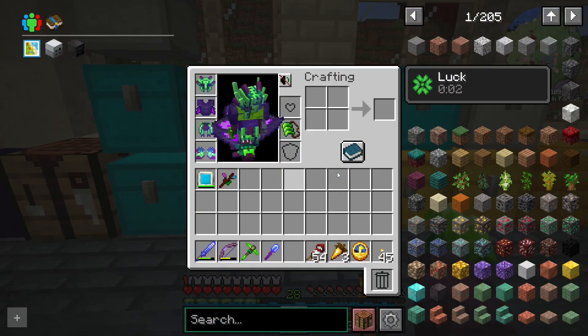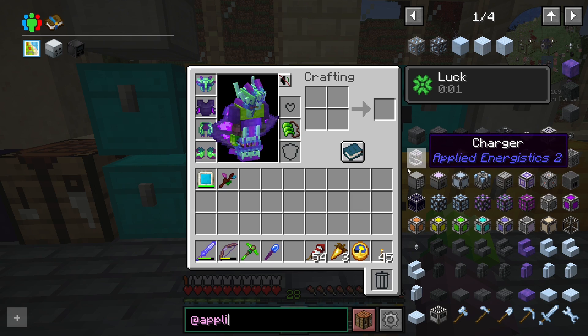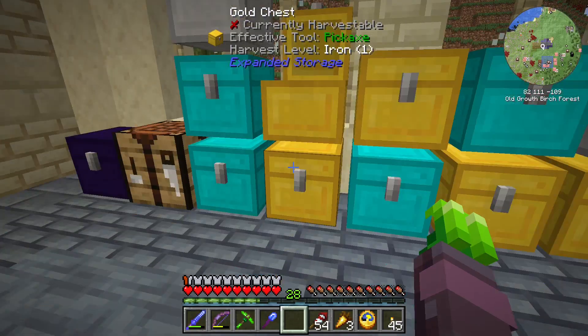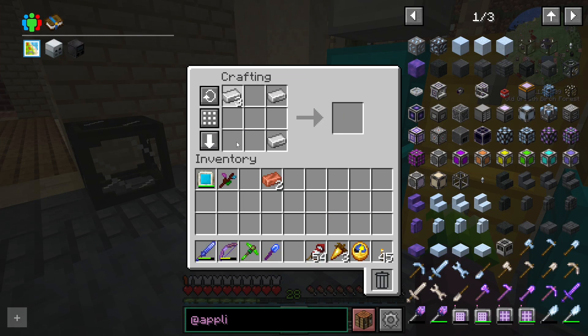What we're going to be doing today is get started on Applied Energistics. The last time I really used Applied Energistics was in 1.6, before it became Applied Energistics 2. It was a very different mod, although it kind of did the same stuff in a different way. Since I don't know what I'm doing, I'm just going to follow the quest line and hope we can figure it out.